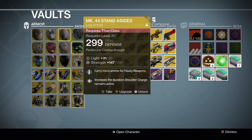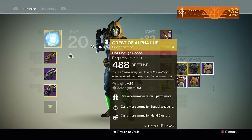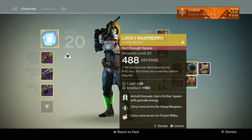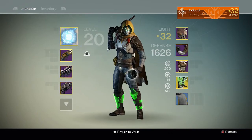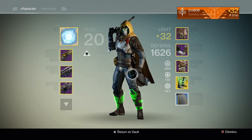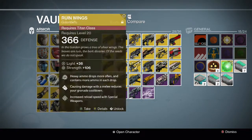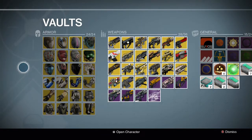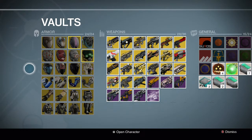For the leg armor for the Titan, we have the MK-44 Stand Asides. I couldn't fit the last three in the vault, so for the chest pieces on the Hunter we have Crest of Alpha Lupi and Lucky Raspberry, and then the last one I'm wearing — that's Radiant Dance Machines. So 27 exotic armor pieces in total. I bought the majority of these from Xur using Strange Coins, since he brings 3 armor pieces every week versus only 1 weapon, giving a higher chance of getting what I need.